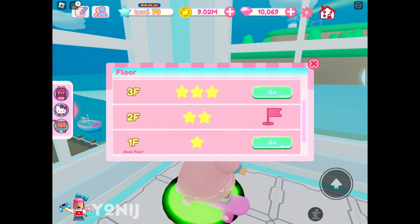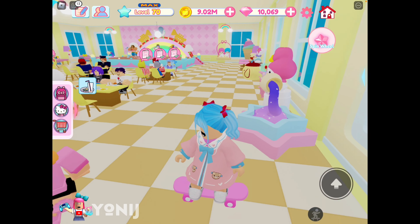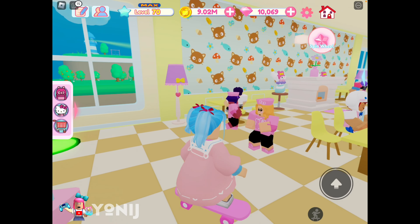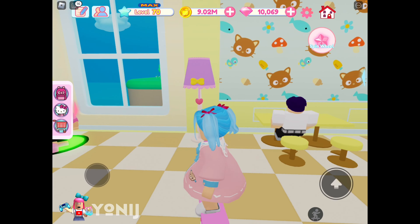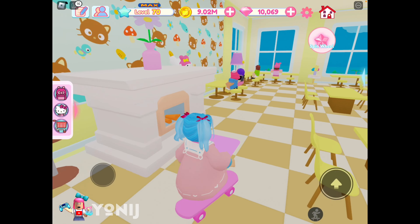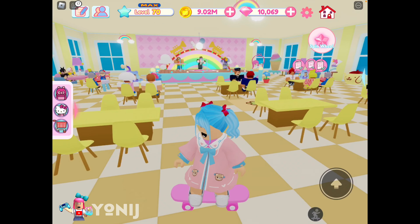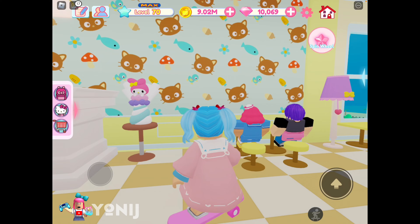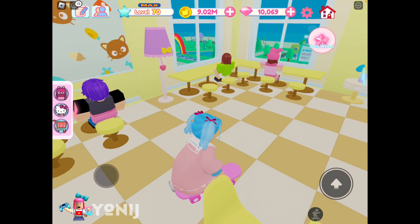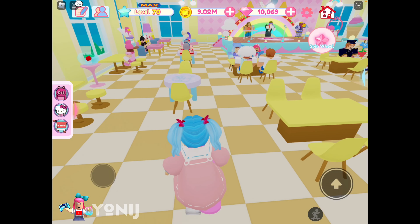Now let's go to the third floor. I love the setup in here — very cute and easy on my eyes. There's a My Melody lamp over here with Melody items, so it's a combination of My Melody and Porin for this place. And she added Choco Cat wallpaper in there.